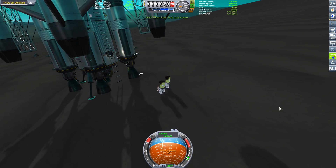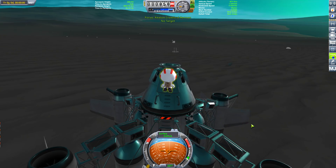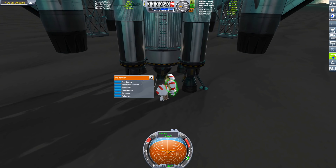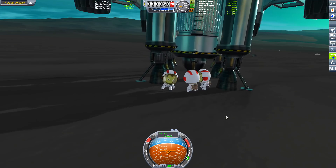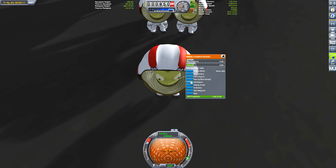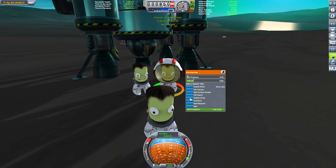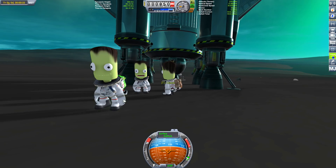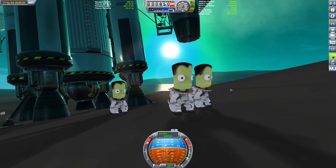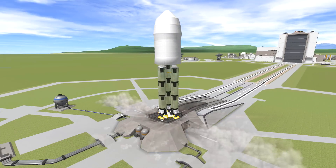Second bit of cheating: I do a quick-load and get all the Kerbals off in one go to make sure they don't explode. That was not intended - normally Kerbals survive falls from that height, but I think because I've removed his helmet their heads are quite delicate. That's why they have huge helmets: to make sure they survive any falls. Anyway, they survived - any news that the Kerbals died was greatly exaggerated.